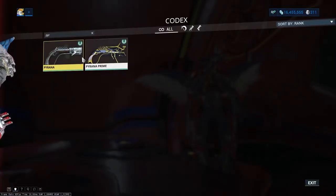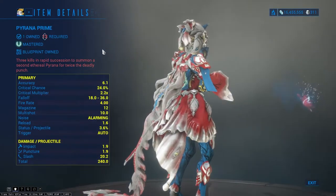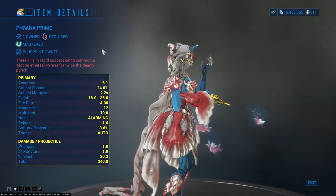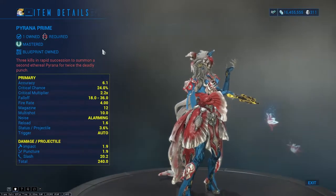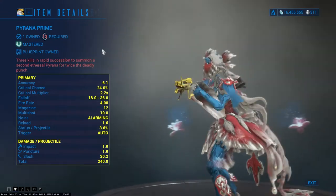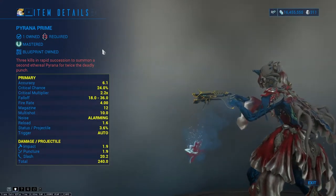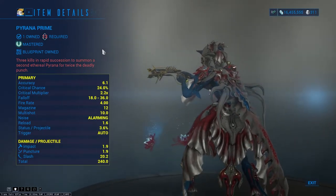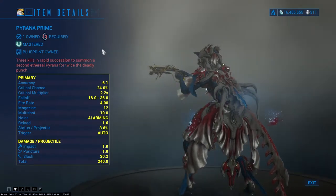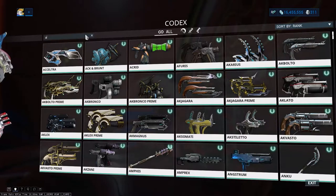Mastery rank 13. In this rank I have two recommendations as well. The first one is Piranha Prime. Piranha Prime is the primed variant of Piranha, sporting higher critical stats, longer range before damage falloff occurs, increased magazine size, and faster reload, at the expense of damage and slower fire rate. To compensate, when the weapon kills thrice in quick succession, a second ethereal Piranha appears for a short time, transforming the weapon into an akimbo with doubled ammunition and firing speed.